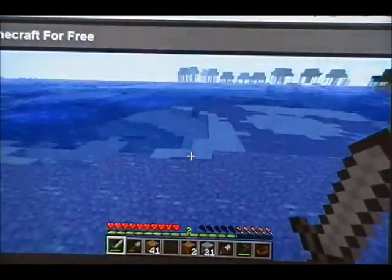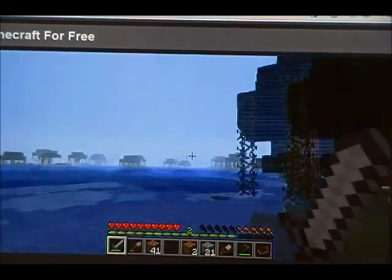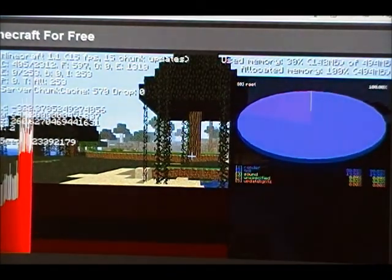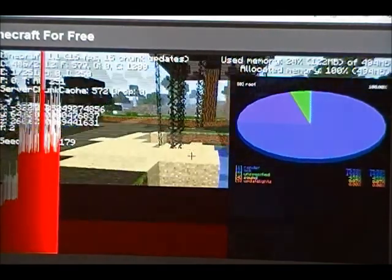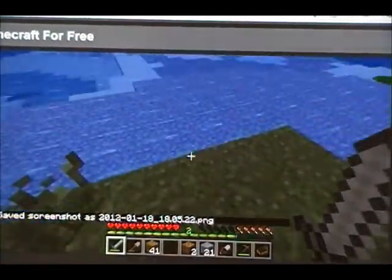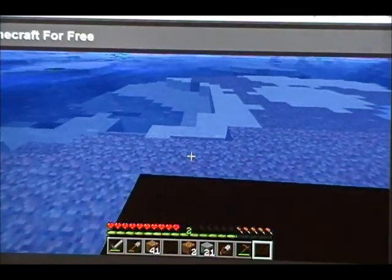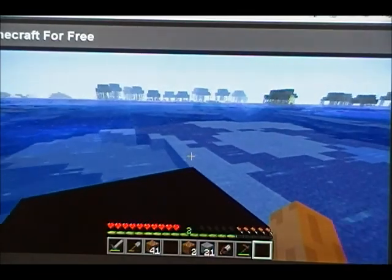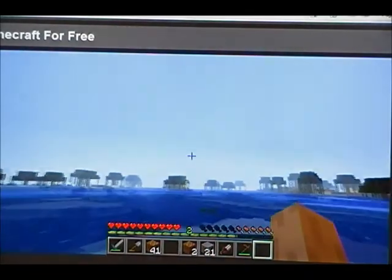Okay, as you can see, it's a swamp biome, and I believe that that is land over there. I'm actually going to hit F3 and hit F2 — just in case — because I really don't want to end up off the series or at least have to spend tons of time on this island trying to make a compass to find my way back.